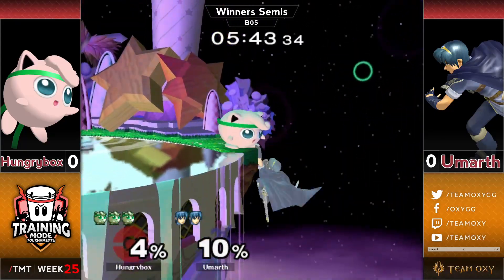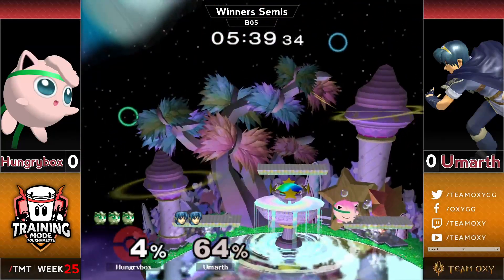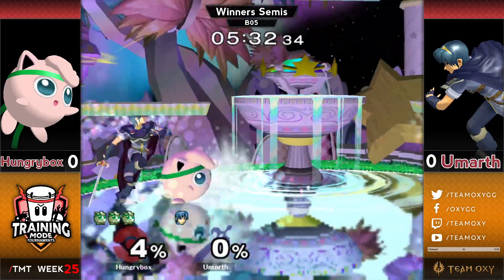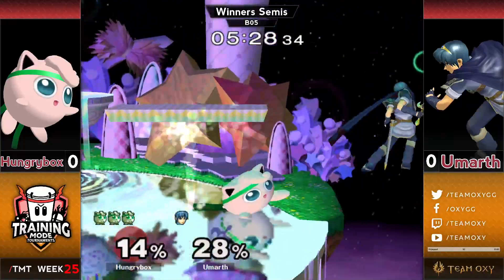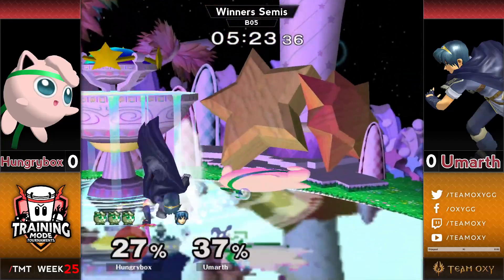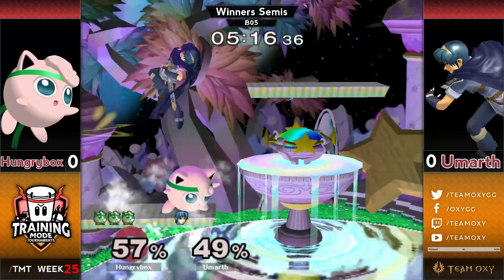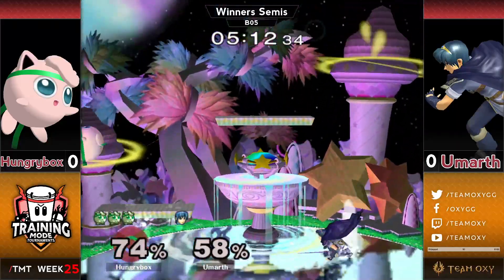He almost got the rest there on the crouch grab, but instead goes for the grab backwards, and he finds the rest eventually. Now he's up three stocks to one. It was such an awkward rest that Eumarth even DI'd it wrong and ends up getting the star KO, so he doesn't even get punished for it.